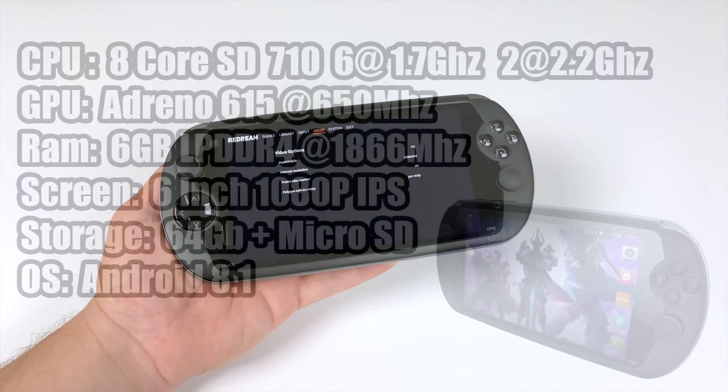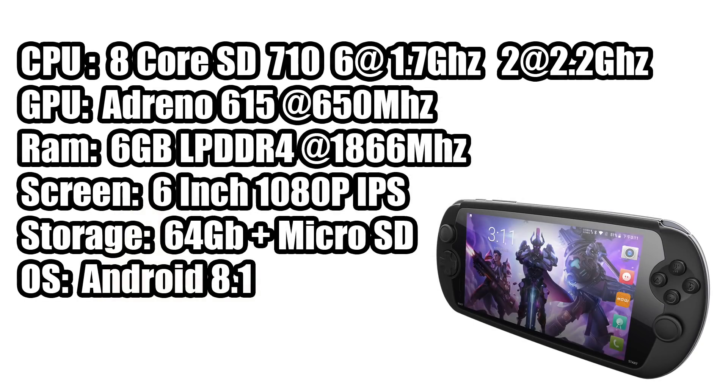Before we get into any gameplay, I want to give you a quick spec refresh. For the CPU we have the 8-core Snapdragon 710 — 6 cores at 1.7 GHz and 2 at 2.2 GHz. The GPU is the Adreno 615 at 650 megahertz. 6 gigabytes of LPDDR4 at 1866 megahertz. A 6-inch 1080p IPS display. 64 gigabytes of internal storage plus a microSD card slot good up to 256 gigs. The operating system is Android 8.1, but they do have plans to upgrade to Android 9.